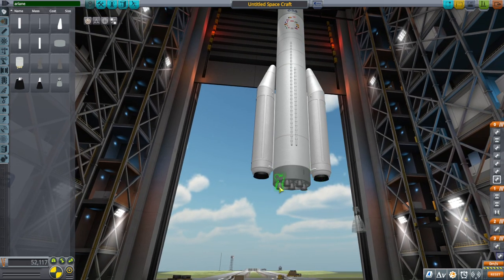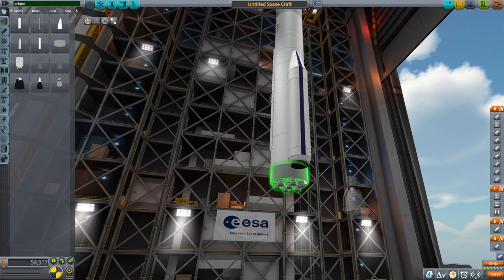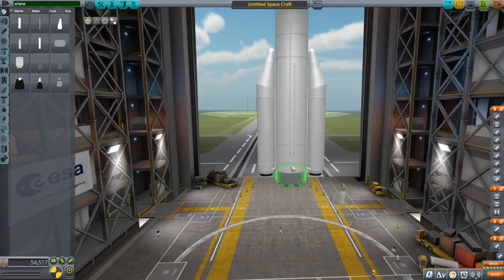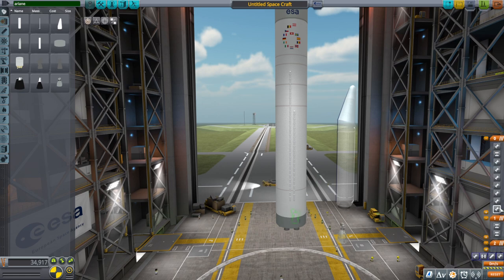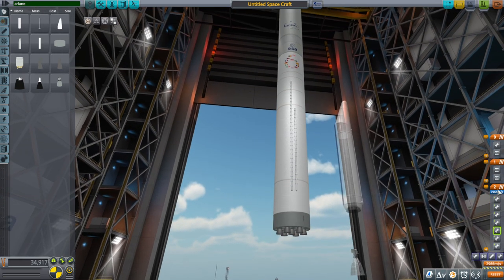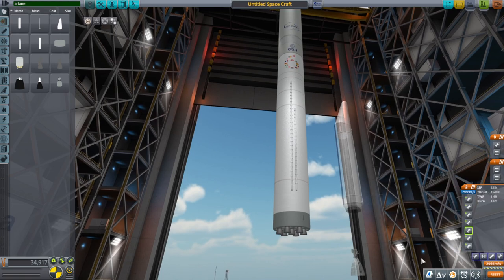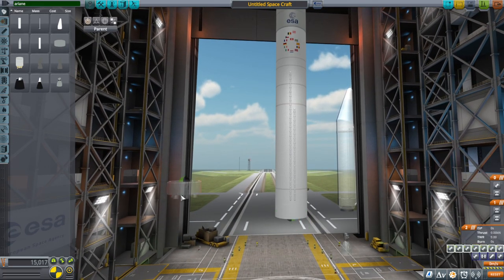We don't even have real stats for the Prometheus engine yet as far as I know. So that'll be like an Ariane 7. And lucky for stock people, it doesn't matter that the fuel is different for the Prometheus engine than for Vulcain, because these engines all run on liquid fuel oxidizer anyway, so you don't have to change the tank. With the Prometheus engines, they give 3,000 meters per second, with a decent thrust-weight ratio of 1.3.